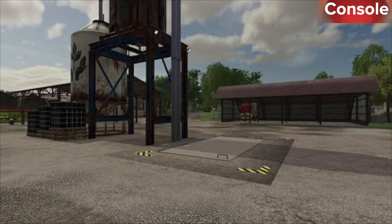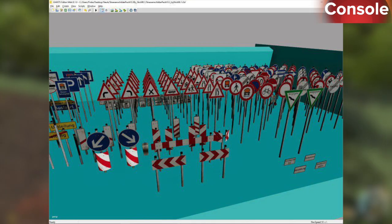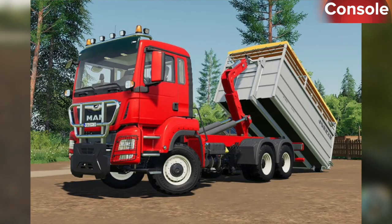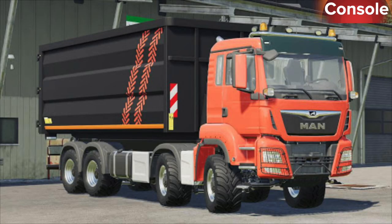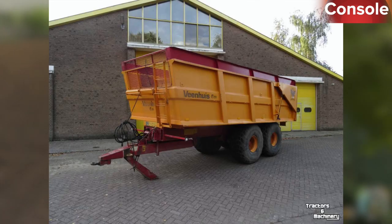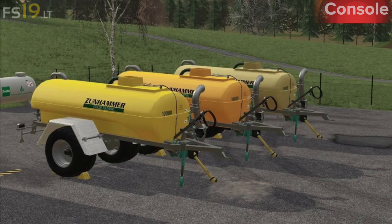Continuing console testing: Placeable Storage Silo, Placeable Wooden Fountain, Street Signs, Switchback Canyon, Man TGS 26500, Man TGS 26500 IT Runner, Man TGS 41500 IT Runner, Vinhuis JVK 16000, and the Zunhammer TS 10000KE.